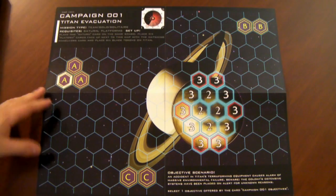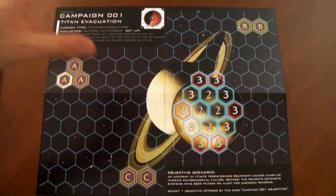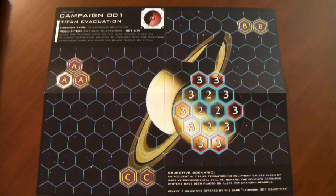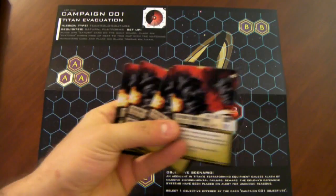For setup, you need to place one Saturn card on the base game board, which is where you access this map. When you're a beginner, the designer recommends starting right on this map until everyone's comfortable with the mission. Then you place six platform cards face up next to the map with matching maneuver cards and place six black tokens on Titan. Since no black tokens were included I'm using orange ones, placing them here on Titan. For astronomy enthusiasts, Titan is a moon of Saturn, and those tokens are represented by the assault platform cards — six of them placed off to the side of the board.